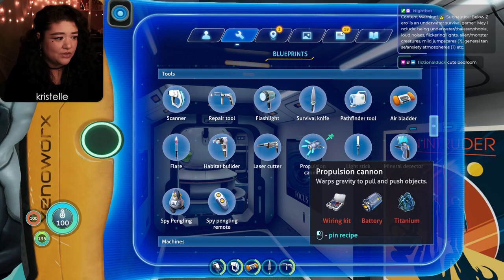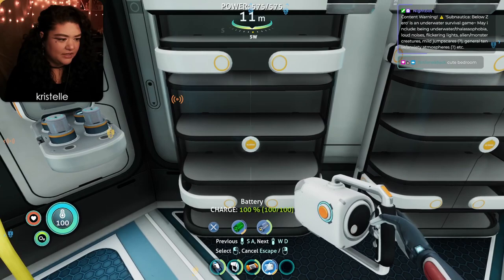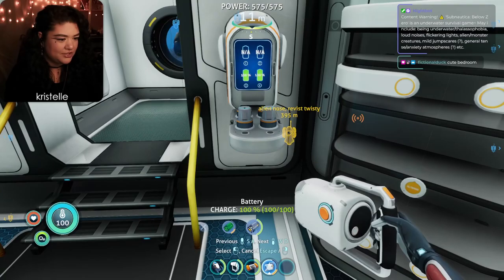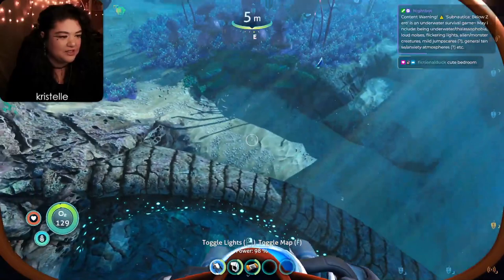Propulsion cannon is just useful in general anyway. Oh interesting - I didn't realize that when you craft with a half battery it gives the item a half battery charge. I thought it would just take the entire battery and give you a full charge. Let me swap that out. Okay, let's head on out.